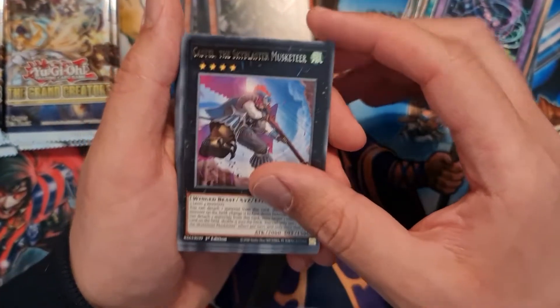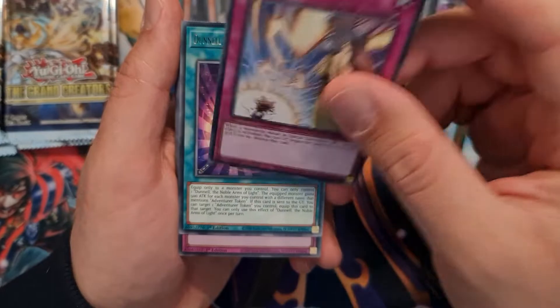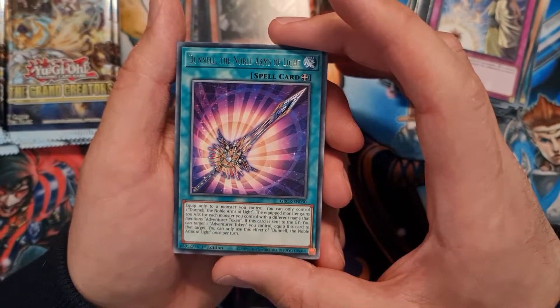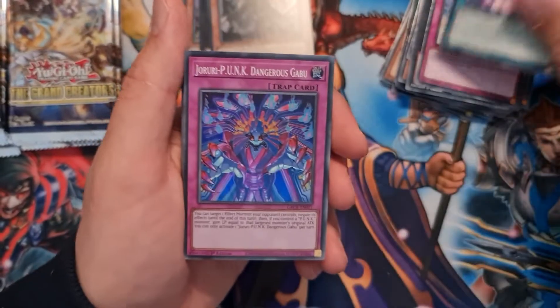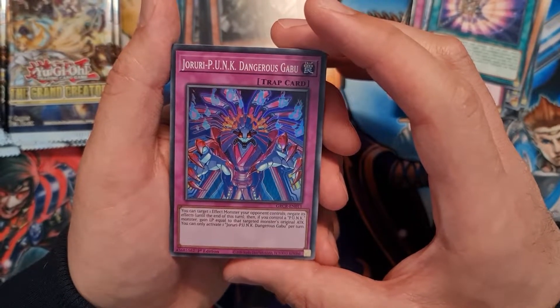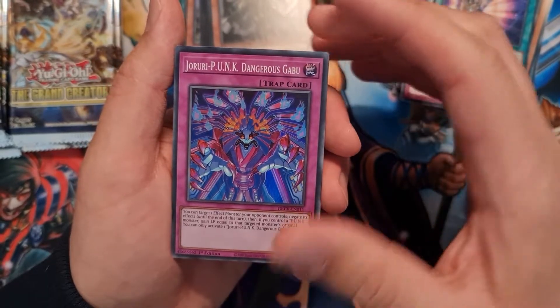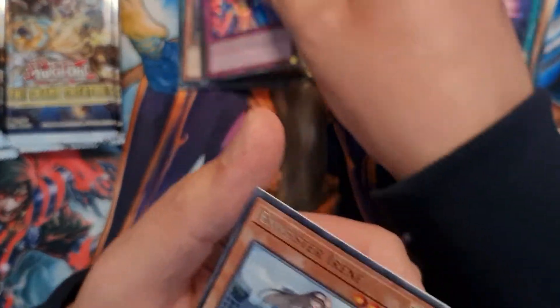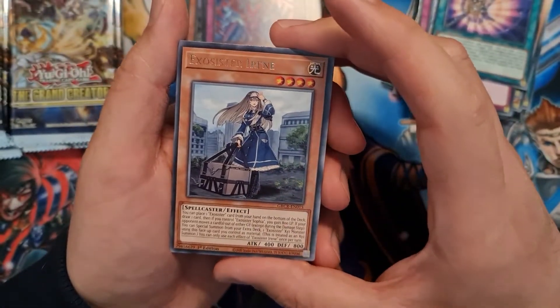Castle the Sky Blaster Musketeer, Solemn Strike, Danel the Noble Arms of Light. And then we have a super rare which is Jurory Punk Dangerous Gabu — super rare. We have Exorcista Irene.